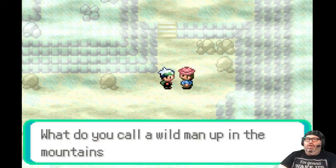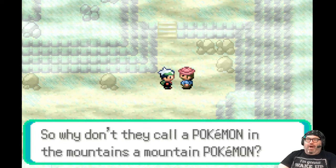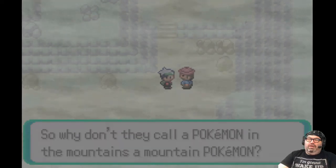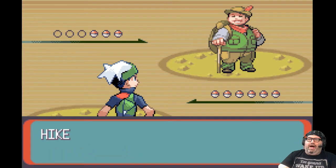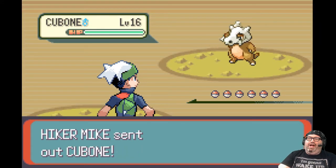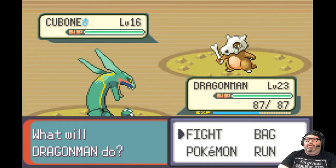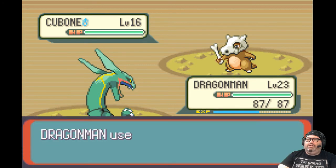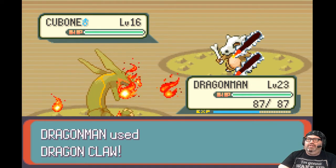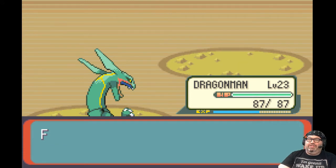Oh, you want to fight me? 'What do you call a wild man up in the mountains? A mountain man — so why don't they call Pokemon in the mountains mountain Pokemon?' Hiker Mike — he's got a Cubone. I'm going to Dragon Claw it. Oh, it hated that. It just hated it.